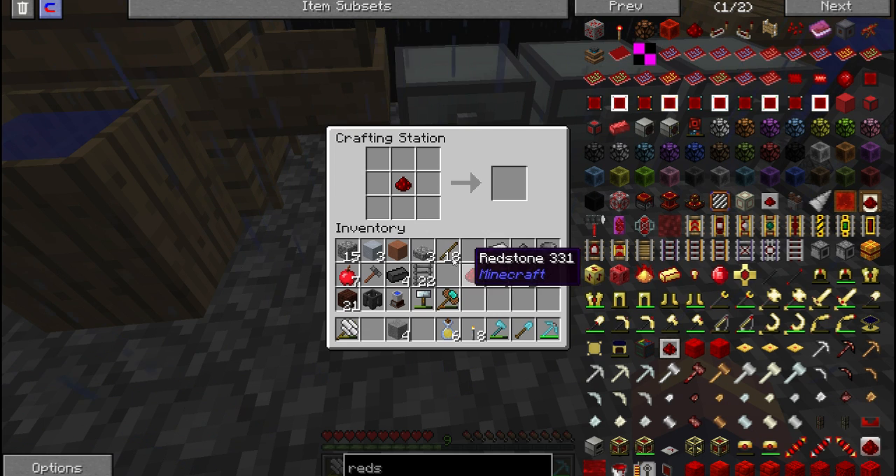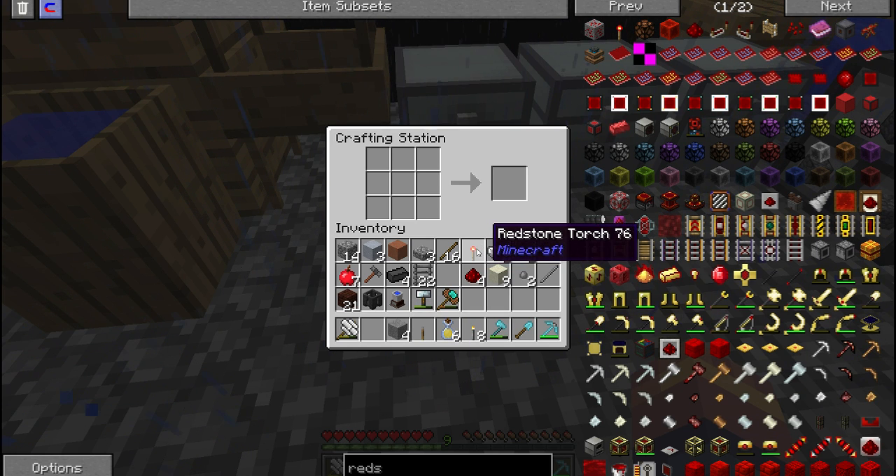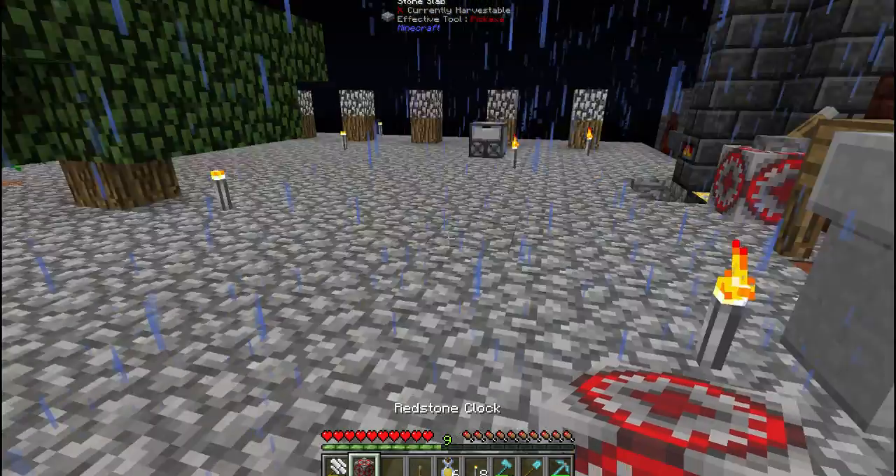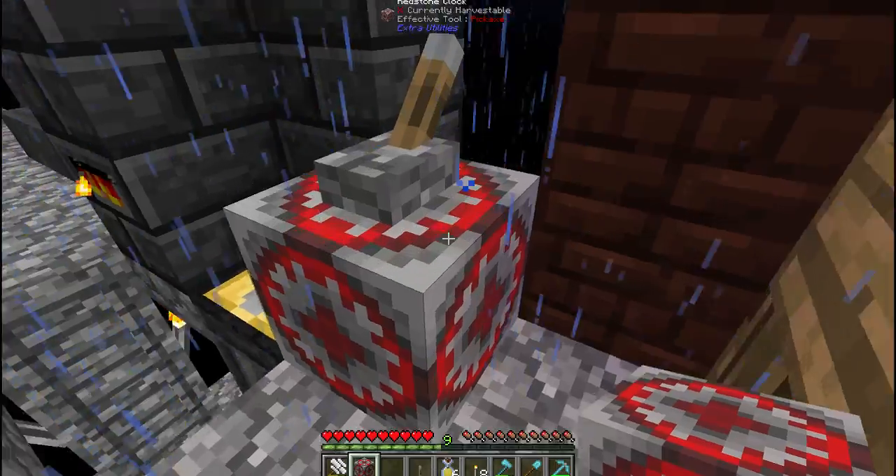We hit this — we will need another, for the time being, lever. Now put the redstone in here, and then you surround this with the regular redstone, and that gives us the redstone clock.